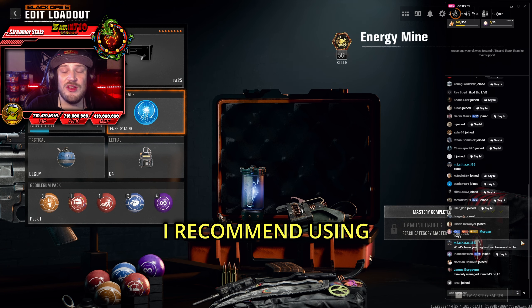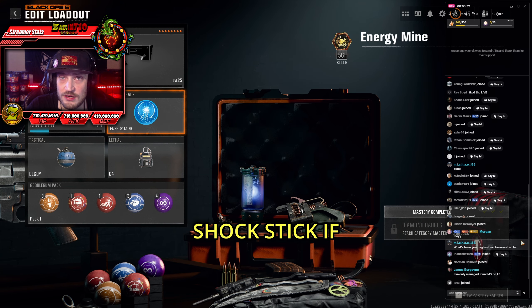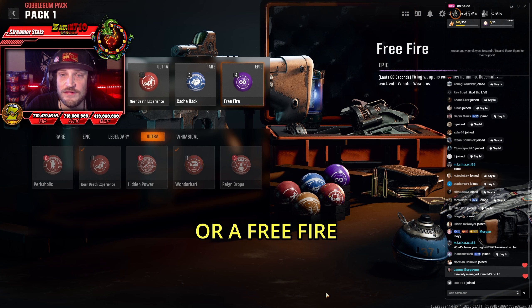For the Field Upgrade, I recommend using either Energy Mine or Aether Shroud if you have it. You then want to run Decoys or the Shock Stick if you have it. As far as the Gobblegums are concerned, it's really whatever you want. However, I definitely recommend bringing in something for ammo, like a Cash Back or a Free Fire.